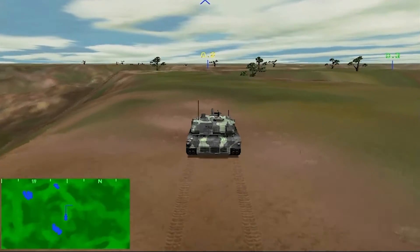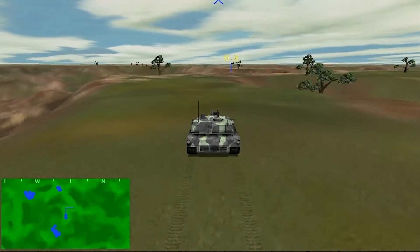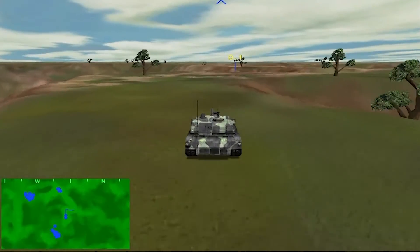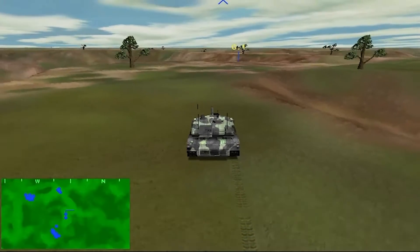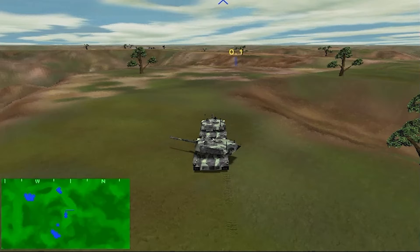Next, put your tank platoon in a refuse-right formation by pressing the greater-than key. Refuse-right or refuse-left are good formations to adopt when you expect an attack from one side of the line of advance.